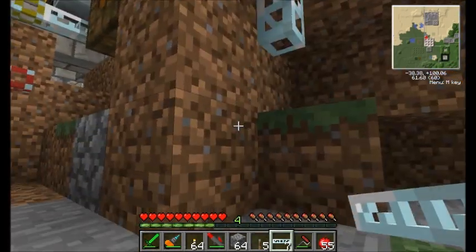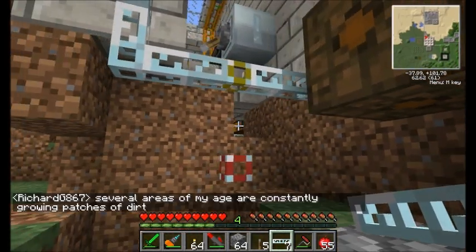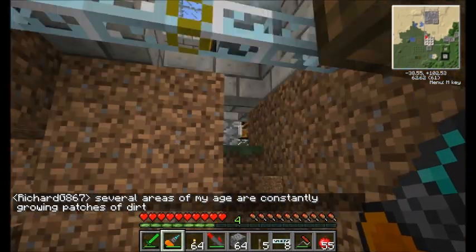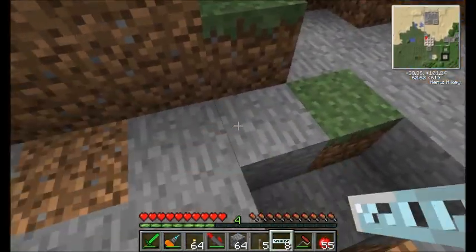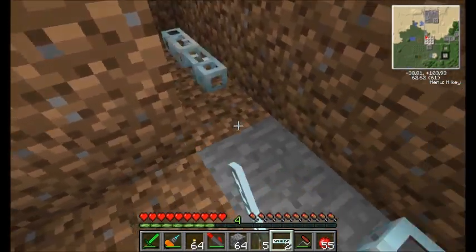This is going to be my whole high-voltage line directly into my mass fabricator. I could probably just stand to move this thingy over one. Just sneak it right under there and that's my high-voltage line.